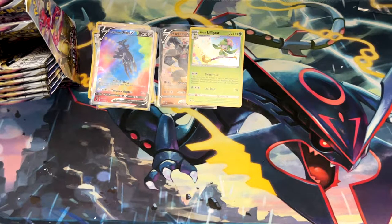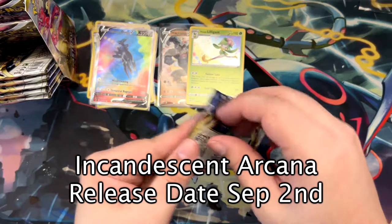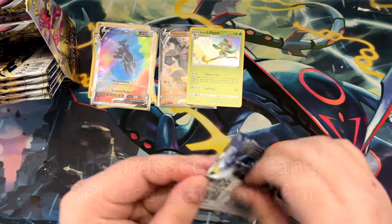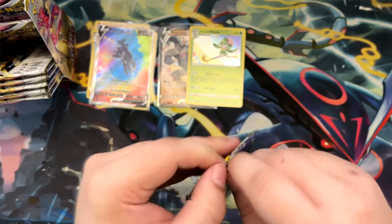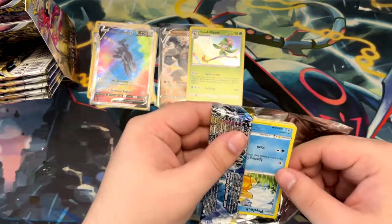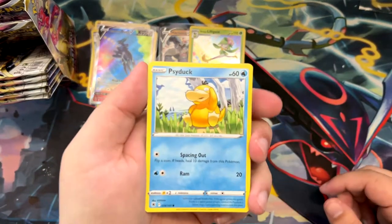When the new sets arrive - Lost Origin should arrive on the 9th of September. And then there's the newer Japanese set which comes out 2nd of September. That will take some time to get imported, so unfortunately I won't be able to open it when it releases, but should be at most one week later. So maybe it overlaps with the Lost Origin opening.